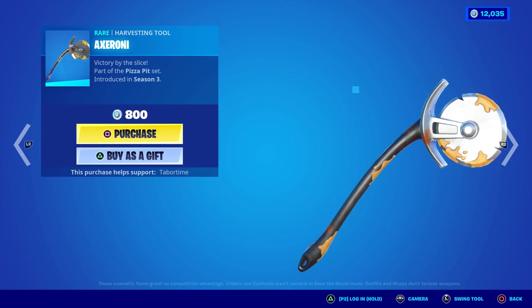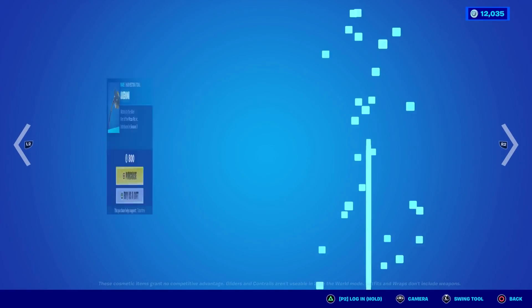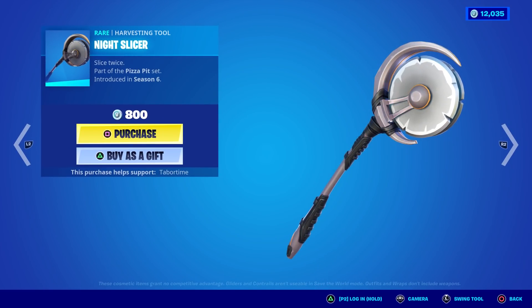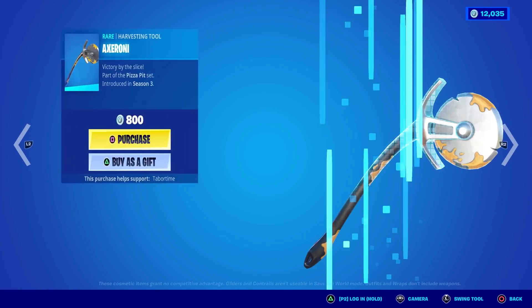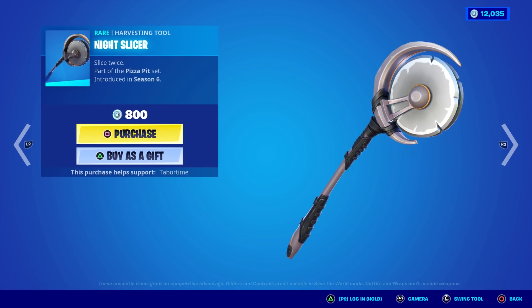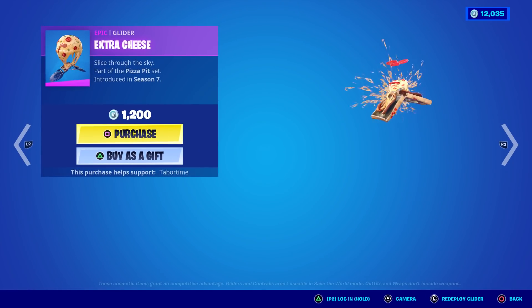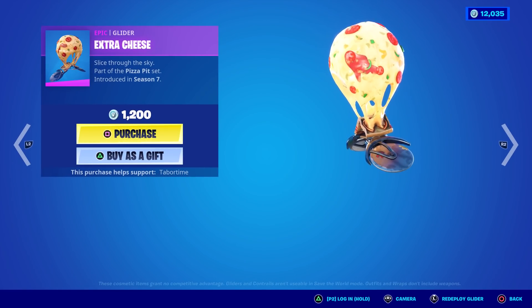Axeroni and Night Slicer are his pickaxes, which is kind of weird because they're pretty much the same thing — one has pizza guts on it and the other just has a bigger crescent around the blade. Sliced Twice it says. Extra Cheese is kind of cool though at 1200 — you can see the pepperonis come flying off when you deploy it.